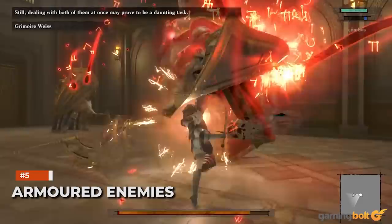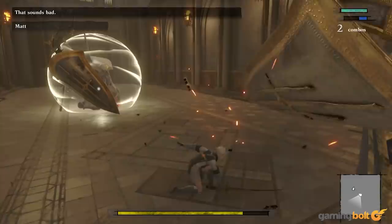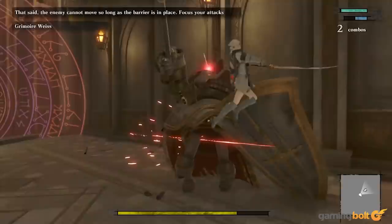Armored Enemies. Speaking of magical abilities, one of the situations where they're most useful is when you find yourself up against Armored Enemies. As their name suggests, Armored Enemies are generally a little harder to take down, but using the right magic attack at the right time can trip them up enough to give you a great offensive window of opportunity. Anytime you face off against an Armored Enemy, don't be afraid to whip out your magical attacks.